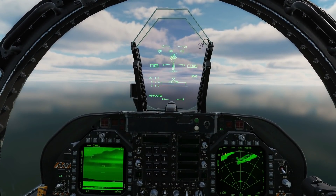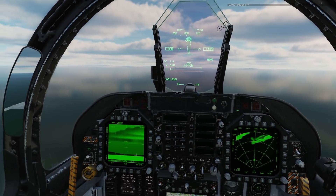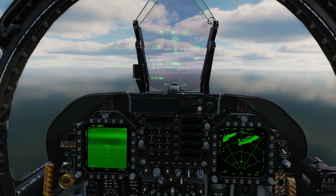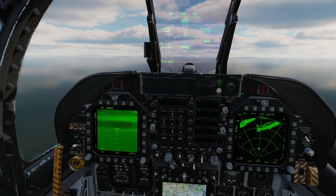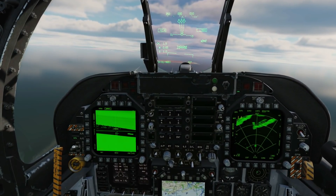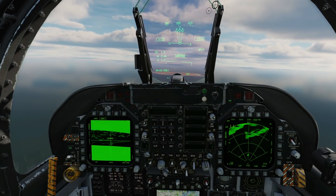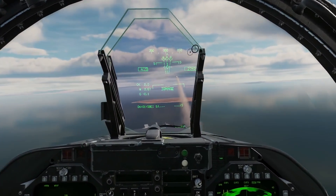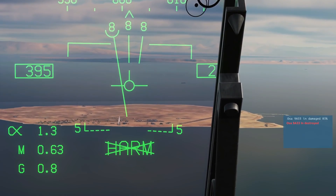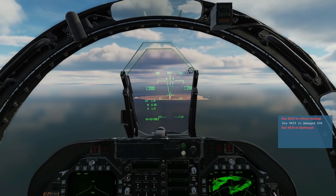So what I'm going to do, since I do not have pullback engaged, is just fire three HARMs off. Unpause — fire, RAID, fire, RAID, fire. Continue like nothing's happened and use my Maverick now — try and find the tanks. There we go — Rifle! And we should see three SAMs go down. One's dead, two's dead, and three's dead. No threat. And the Rifle should be on its way.